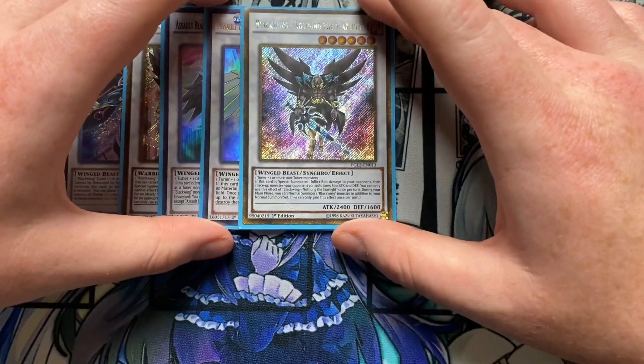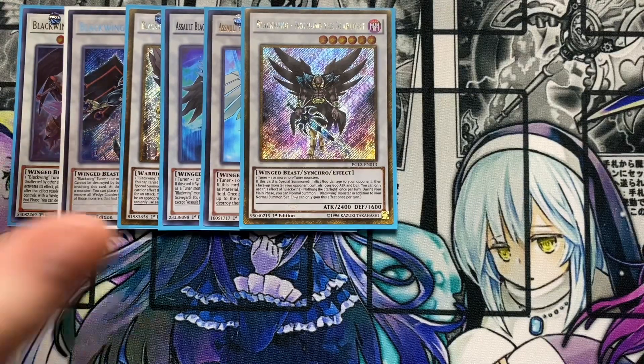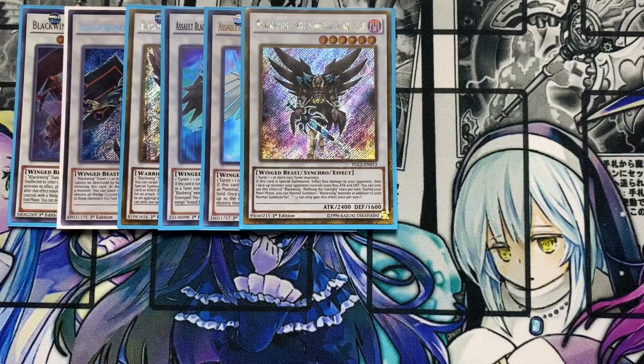Running one Blackwing Nothung the Starlight. If this card is special summoned, inflict 800 burn damage to your opponent. Then one face-up monster your opponent controls loses 800 attack and defense. During your main phase, you can normal summon one Blackwing monster in addition to your normal summon or set — you only gain this effect once per turn. So it basically gives you a double summon effect, some burn damage, and weakens your opponent's monster.